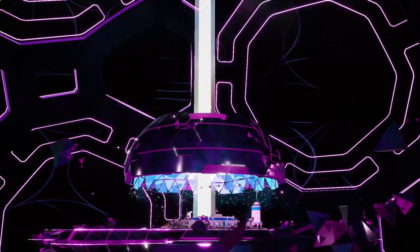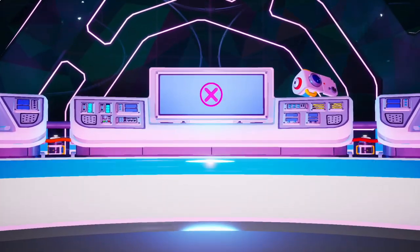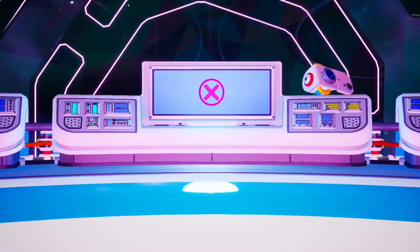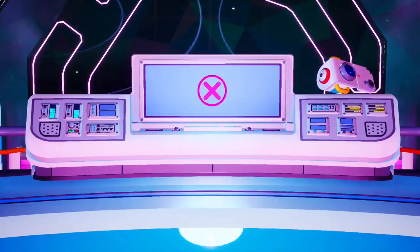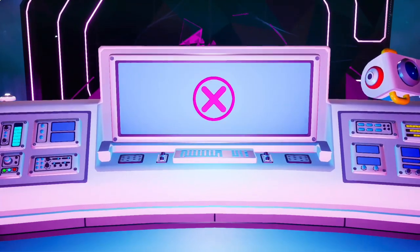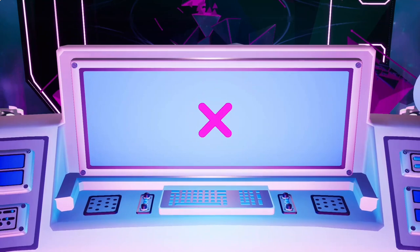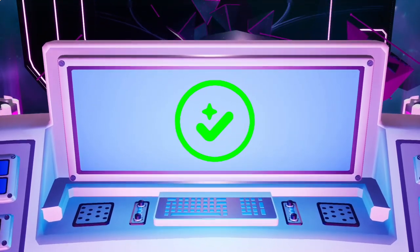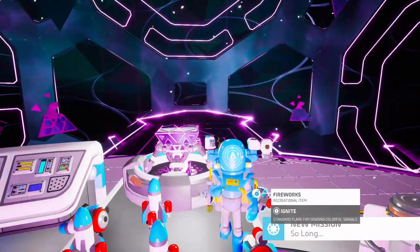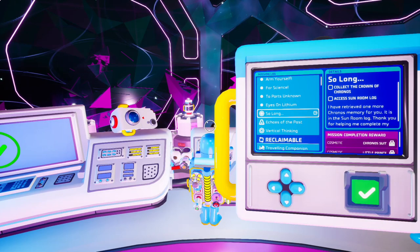Killed the wither. Did he give me a crown? Aw, that's cute. It gave me a green checkmark. New mission. So long. Collect the crown of Kronos.